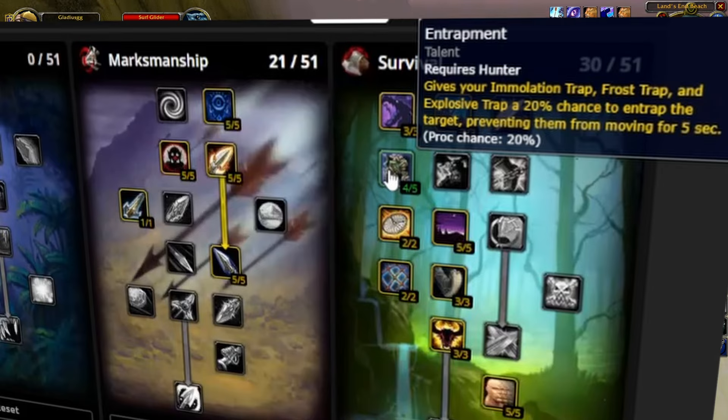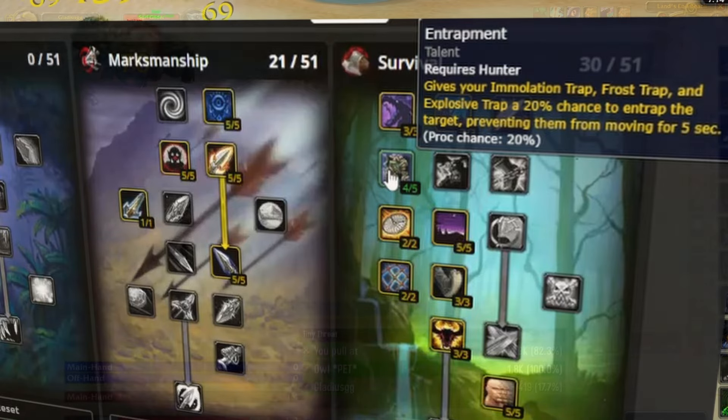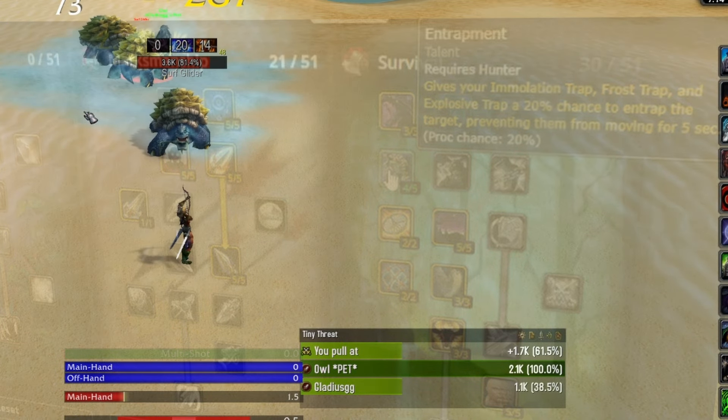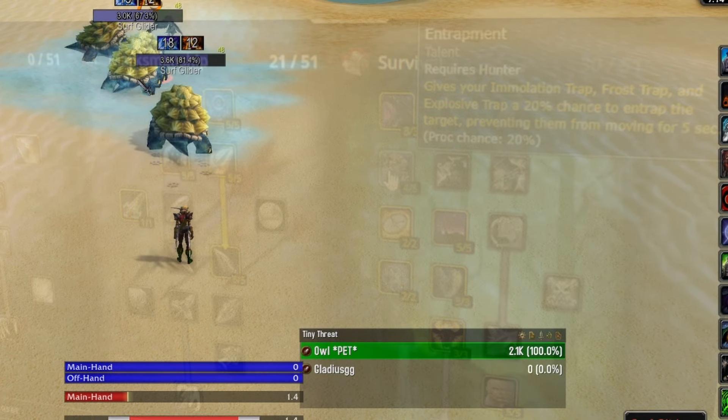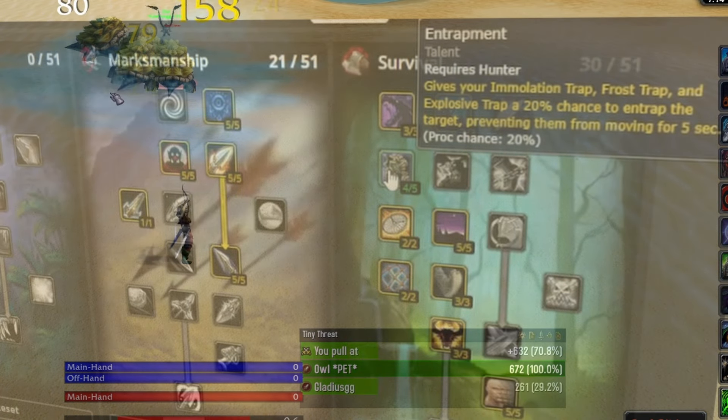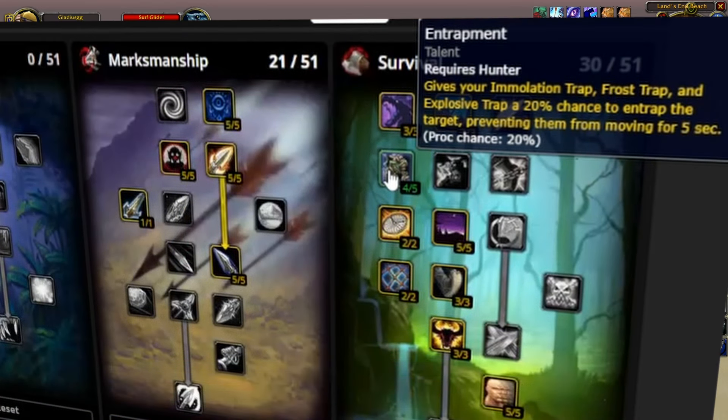Something that's gonna be really nice while we're leveling is entrapment. We can set up our own kind of AOE — it's just gonna be slowing your enemy. You can just keep popping down cross trap and keep slowing them as you're kiting. This is just gonna keep locking them in place while you're bombarding them with your explosive traps and all that kind of stuff. It's a really fun play style, and this makes it a lot easier in the open world to just continue to trap those enemies as you go.